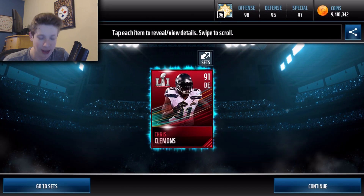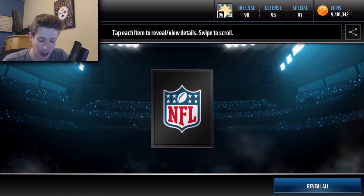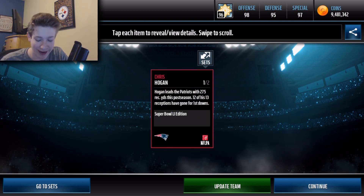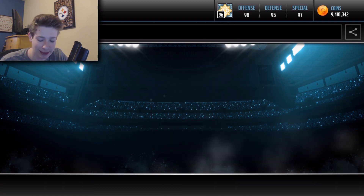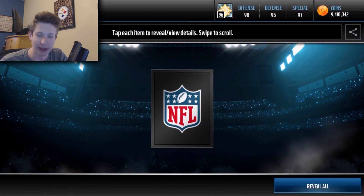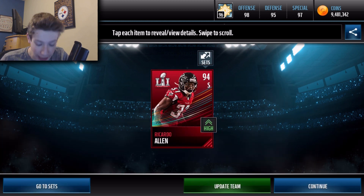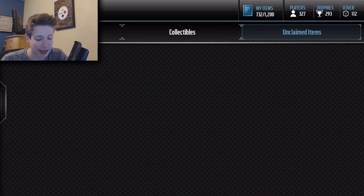Next one: 91 — that's just garbage. This is not going well. There we go — there is a 95 plus, that's a pull I'm looking for. That one's pretty decent actually. I'm probably not going to put that one in the sets — I'm going to keep him to sell. 95 pull. Let's see if we can get two back-to-back insane pulls. 94. Okay, I'll take that. Back-to-back decent pulls — I like that.